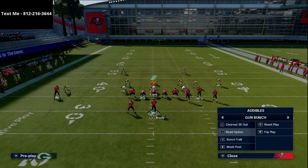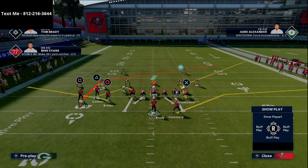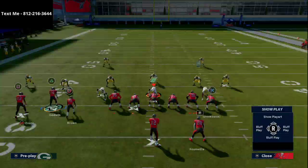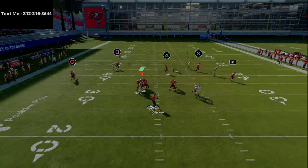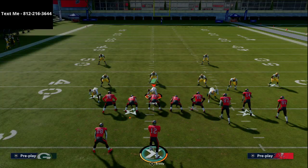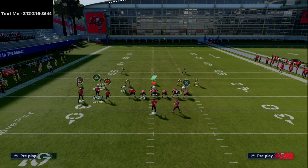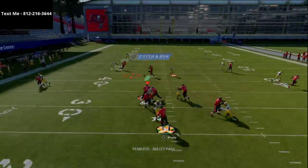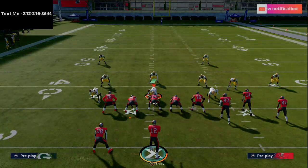This is a very good route combination. It does a great job of opening things up out of the gun bunch that might not otherwise be open. Essentially, you take the slot receiver Godwin, put him on a slant route, motion him to the right, and create a combination of man beaters and zone beaters from the same play. Inside switch is really just a yard gainer — different ways to beat man and zone from the same formation.